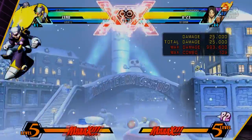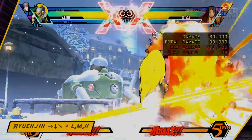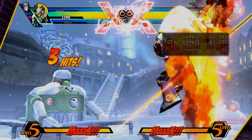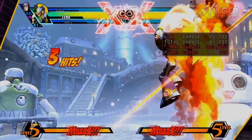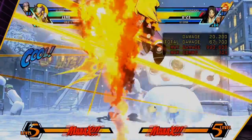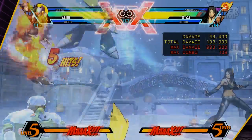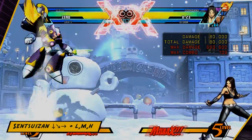The air H version will skyrocket you further into the sky, and you can attack after coming out of the teleport animation. Ryuenjin is an uppercut — it looks reminiscent of a Shoryuken. You can do the L, M, or H version. Each version does a bit more damage, and it contains priority and invincibility, but it's completely unsafe on block.